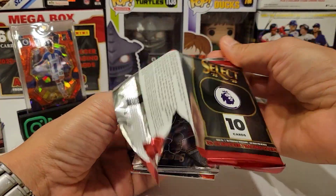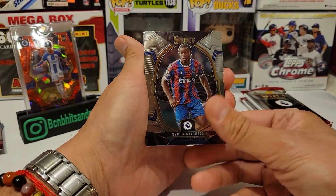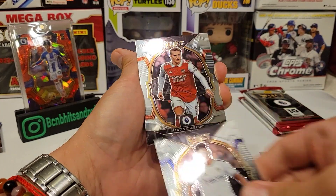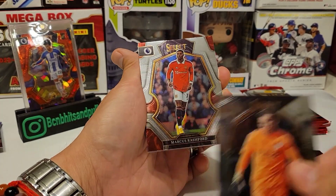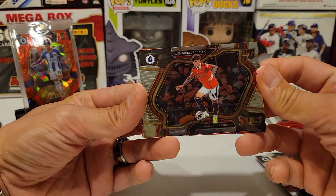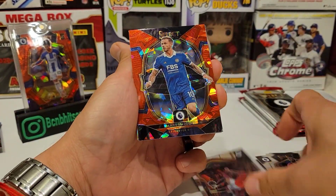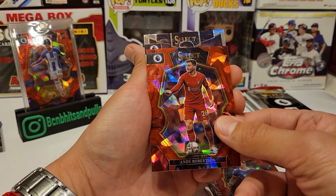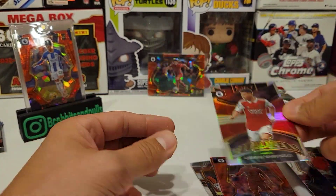These cards look so good — whether it's cracked ice, silvers, even the base, I like the base cards too. The only time I didn't care for Select was 2020-21 basketball with the blue Select, same with baseball. I didn't like those cards and I think they got rid of them. Next pack: Marcus Rashford, a field level base of Alejandro Garnacho rookie — very nice. Cracked ice: James Maddison and Andy Robertson. Plus a silver of Gabriel Martinelli — Arsenal colors on the silver.